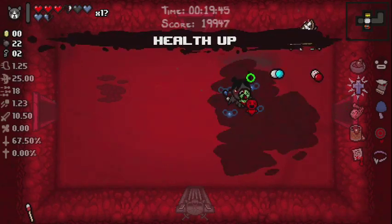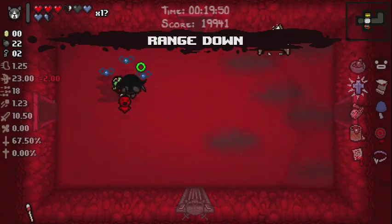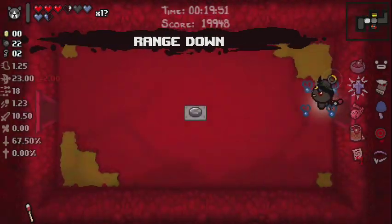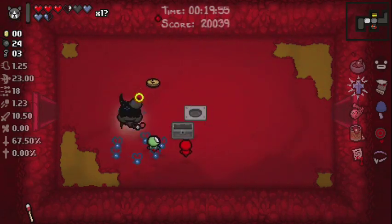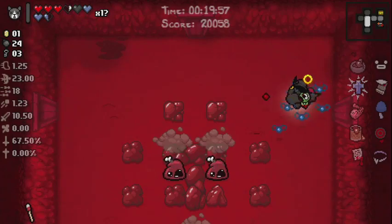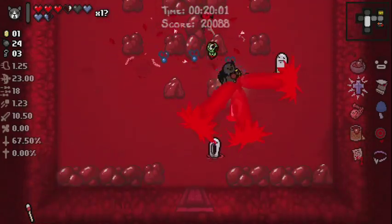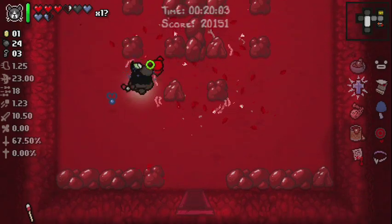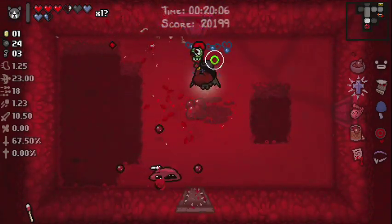Another HP up here. Explosive diarrhea — useless. Got a range up and then got a range down instantly — very typical. It's a very typical thing for Isaac — oh I've gotten better, oh I've gotten worse.